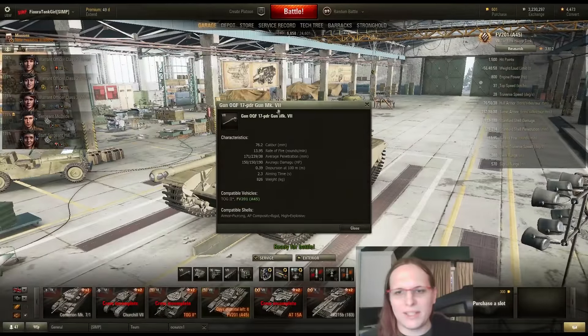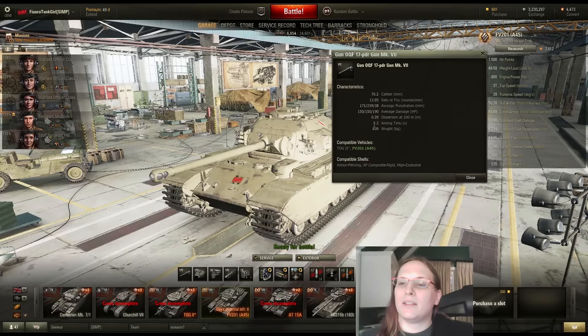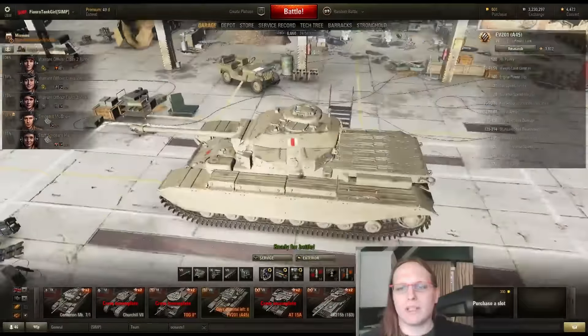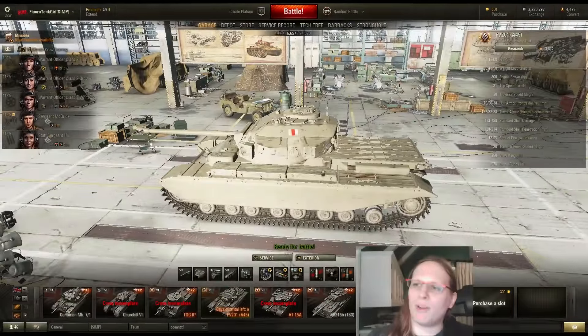Let's take a look at the gun — 17 pounder. Accuracy is horrible, aim time is really too long for this gun. You're going to see the reload time and your jaw is going to drop at how long it takes — it takes almost as long to aim as it does to reload. Damage at tier 7 heavy tank... it's the Black Prince's same 17 pounder gun. The penetration's average. The rate of fire is the only exceptional part here, and it's what you're going to have to pay attention to.